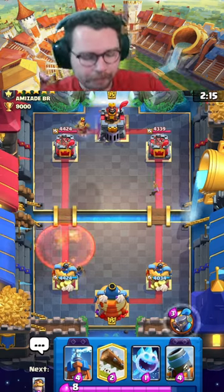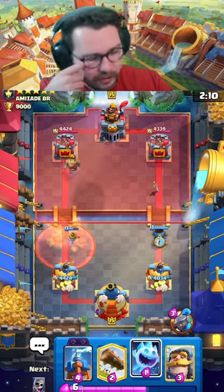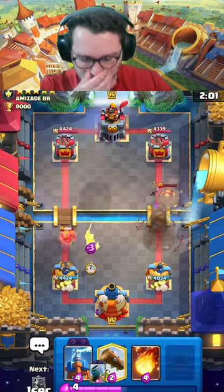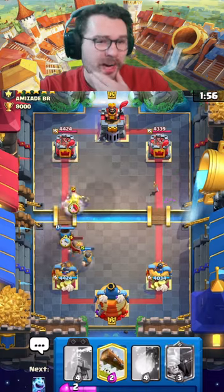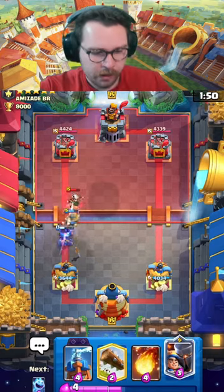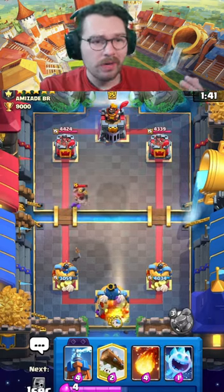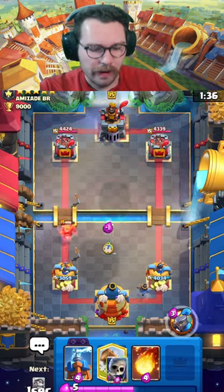He takes the poison. I'm gonna go like this - he has valkyrie and knight in the same deck which is kind of weird. We force out the arrows - I mean I don't even know if he really needed that. We're just cycling our mortar trying to get to our evo. That's unfortunate timing right there. We're just gonna let it go. He has the marcher, the knight, and the valkyrie - so right off the bat he has a few reasonable answers to our mortar, so we're gonna have to try and out-cycle those counters.